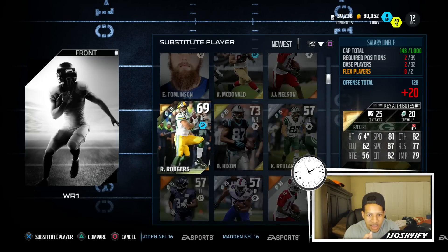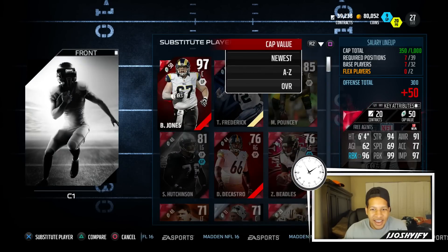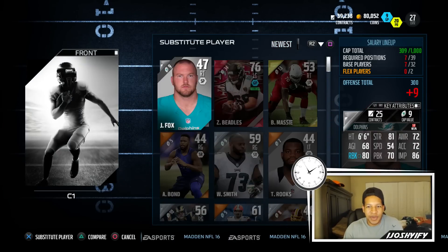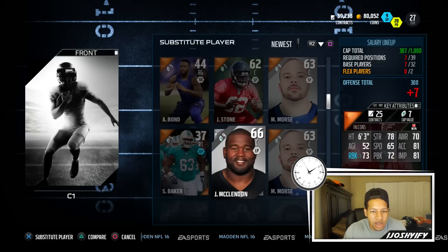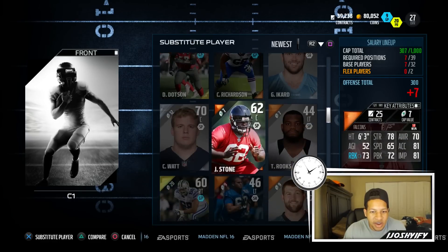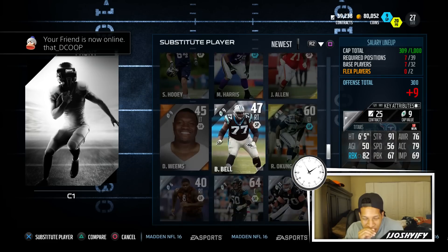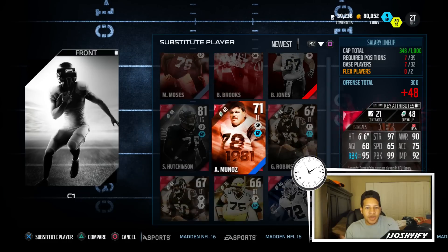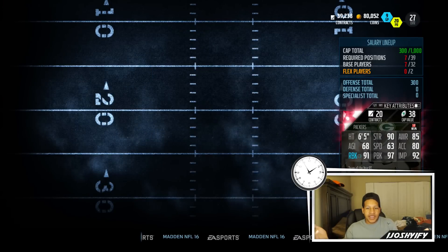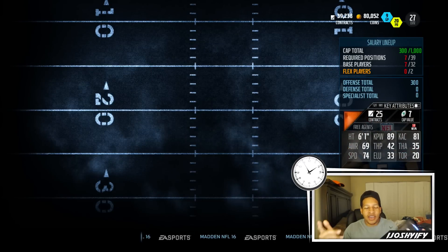We got Roberts — that's one. We got Hickson — that's two. And we got AJ Green — that's three, so we're good with receivers. Did we get a center? If we didn't get a center, this is gonna piss me off so much. Did we not get a gold center? Yo, we didn't get a gold center — we don't have to complete the rest. We didn't get a center. Did we get a kicker or punter either? We got everything but a center, a kicker, and a punter.